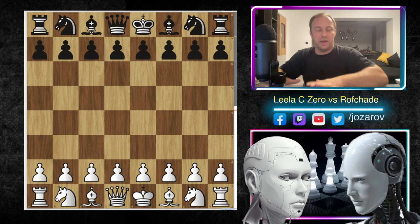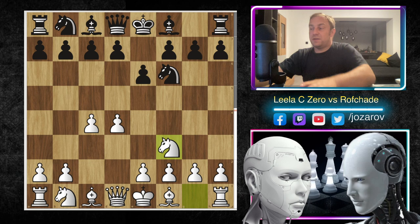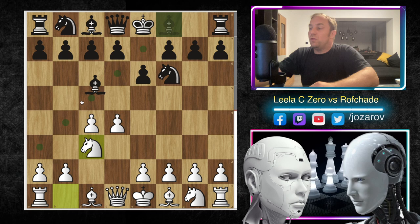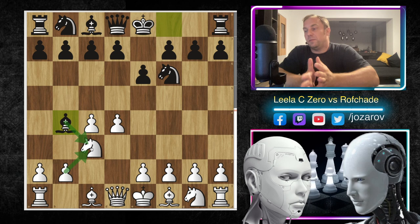Here Lila CZERO opens with d4, we have knight to f6 by Rofade, then c4, e6, knight to f3 - this is the anti-Nimzo setup. If you play knight to c3 you face the Nimzo Indian defense, creating an annoying pin, and many times you witness bishop to c3 - after b takes c3 you get a messed up pawn structure. White sometimes doesn't like this idea since the messed up pawn structure becomes an obvious target for black.